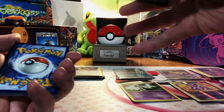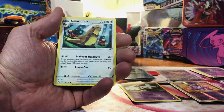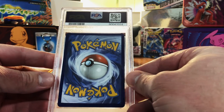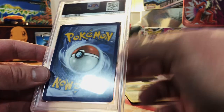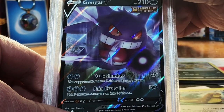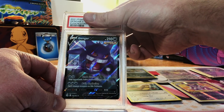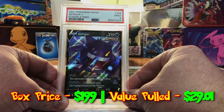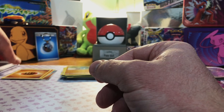Last pack of Crown Zenith — reverse holo and a Gumshoos non-holo. Next up, we got our PSA Slab. The back is a little off-center but it looks fantastic — Gengar V from Fusion Strike. A little off-center on the back, I'm going to guess a PSA 9. And it is indeed a PSA 9 Gengar V from Fusion Strike. We'll take it.